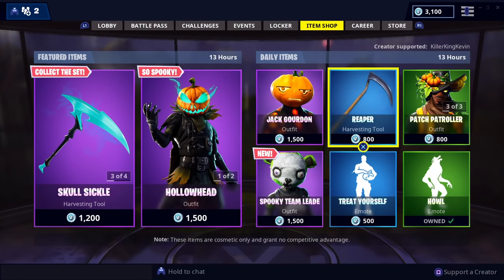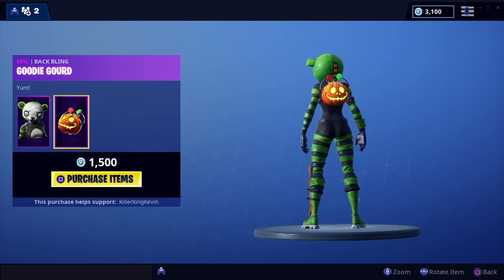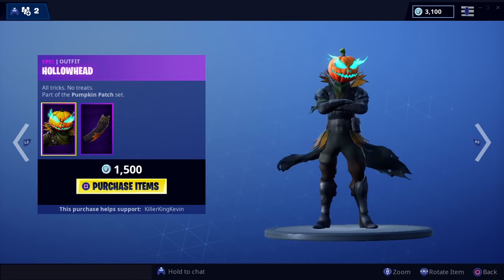Hey everyone, it's Clicking Kevin, and the Spooky Team Leader outfit is in the item shop — you can see it right here. It also has a Halloween pumpkin back bling. I think that's the only thing they've added, but I'm going to check everything just to make sure.